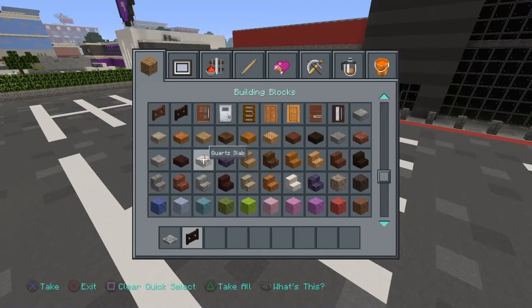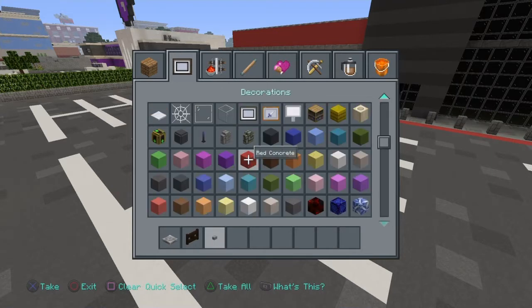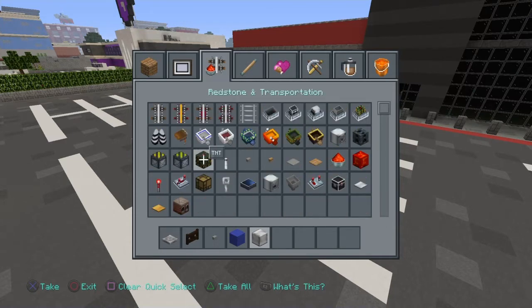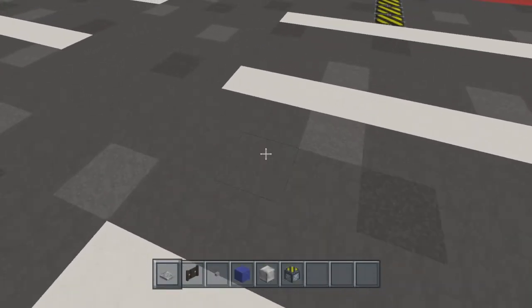What you're gonna need is trapdoors, a dark fence gate, a button, a random block of your choice, and a block that you want for the bottom of the shopping cart — I'm gonna use a block of iron. And you need a piston. That's basically it.